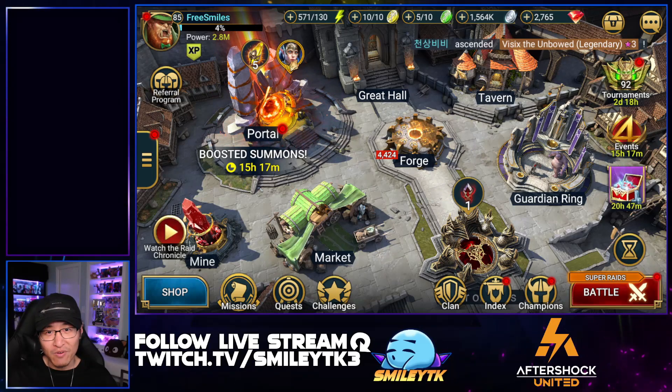Another thing you can do: I recommend crafting these during CvC, because that's going to give you a decent amount of points as well. But if you're really in a pinch — like right now with an artifact enhancement going on and you really need silver — this is a great method to gain a ton of silver.